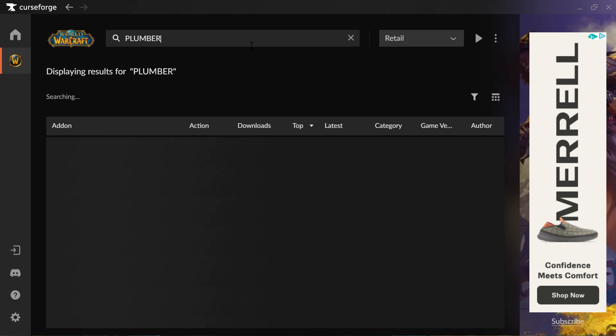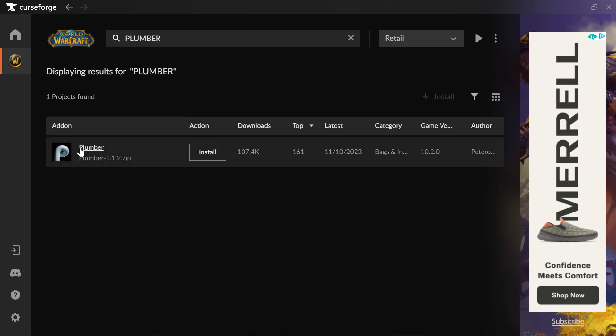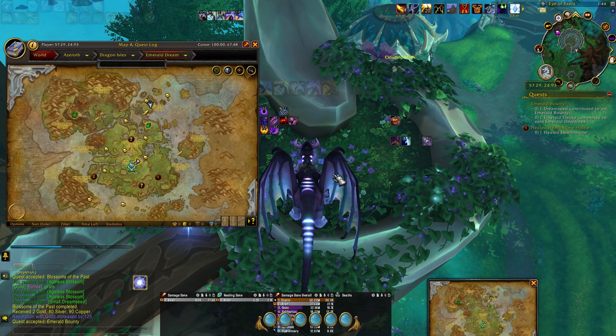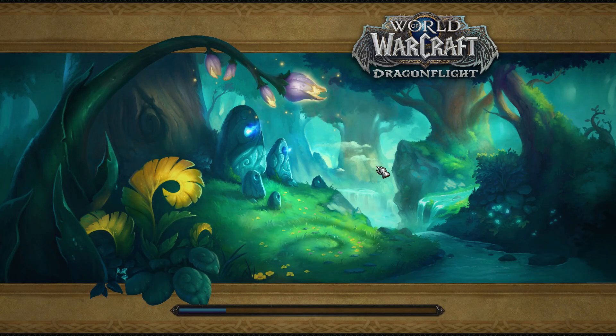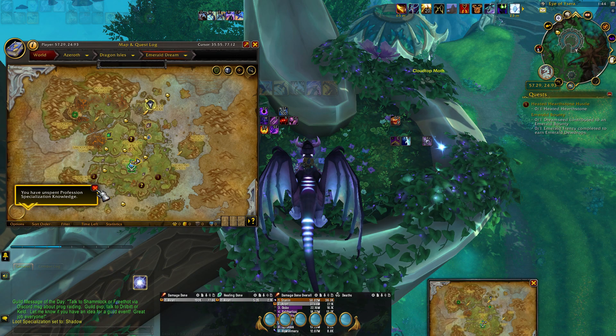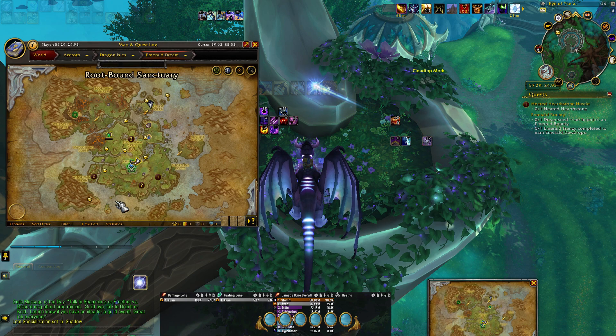Check out this add-on, Plumber. It marks all of the active dreamseeds on the map. Let me refresh my screen here. There, it's active.